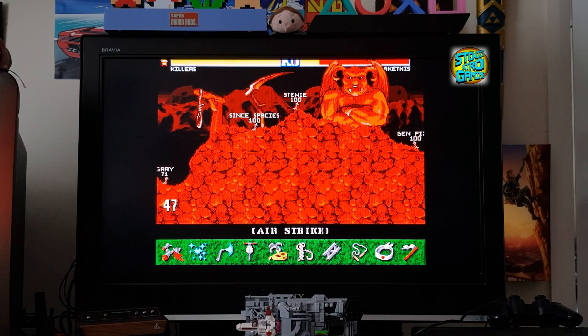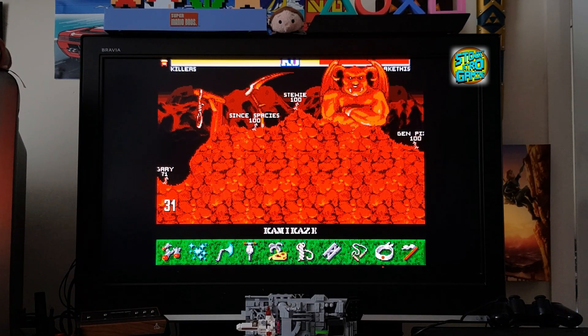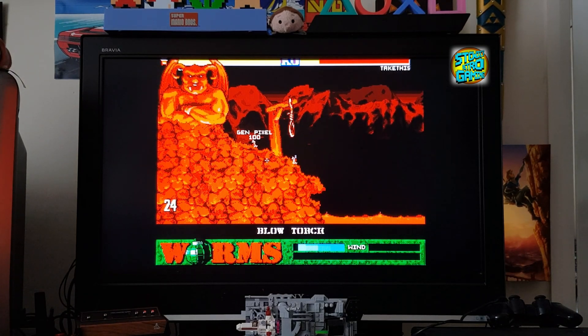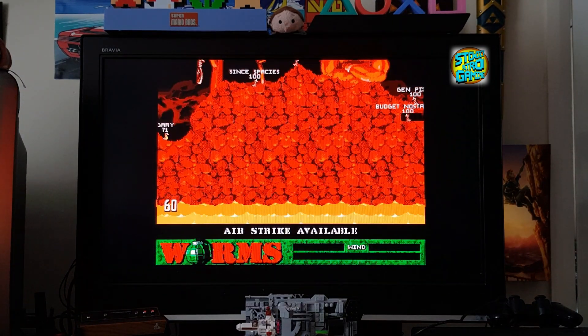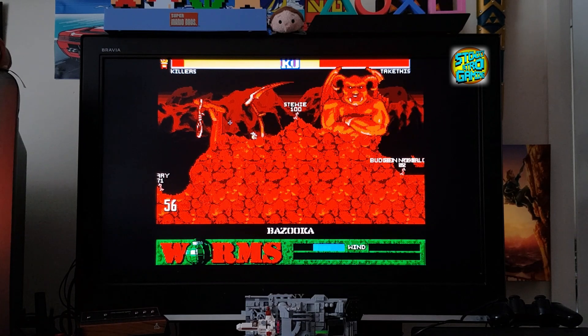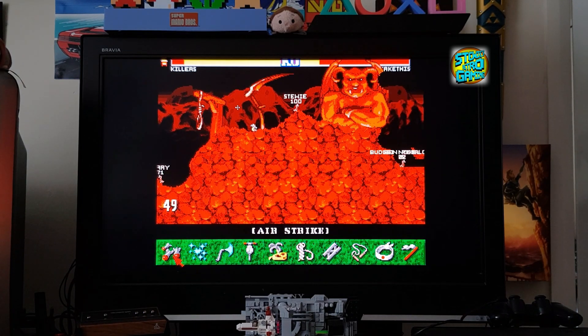Are the airstrikes available yet? No, not yet. What can we do? Where is this guy? I don't actually know what to pick here — blowtorch maybe. Yeah, blowtorch, why not — I'll just make my way across here, just because, something to do. Oh yeah, we're painting the bum! Right come on Spaces mate, I think we should airstrike him — I think you're thinking what I'm thinking.